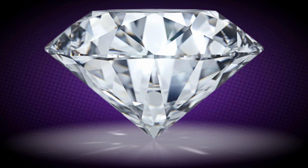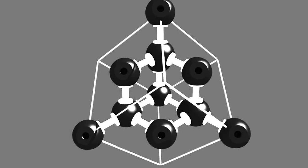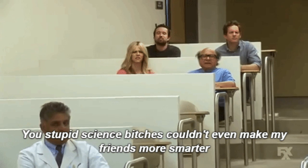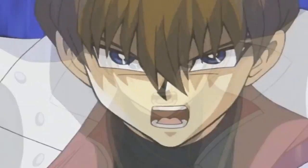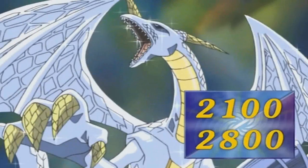Diamond is a metastable allotrope of carbon, where the carbon atoms are arranged in a variation of the face-centered cubic crystal structure called a diamond lattice — which is admittedly gibberish to the host. In episode 68, Kaiba was the one to actually use this card during his tag duel with Yami Yugi against the two rare hunters.